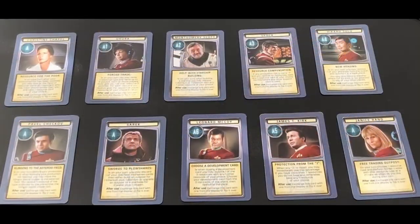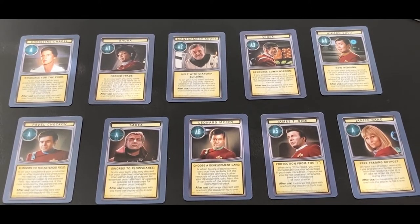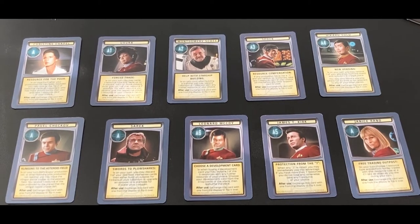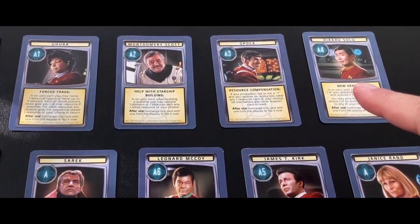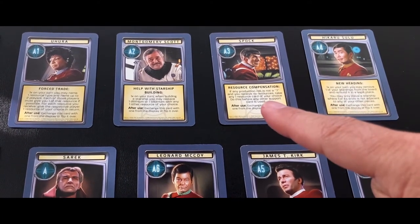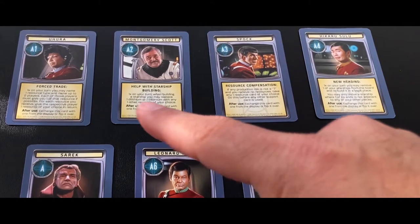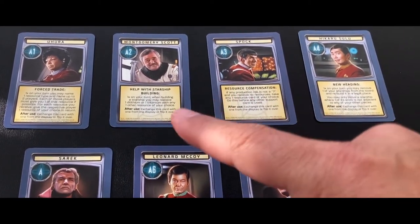Place the support cards side-by-side beside the game board, A-side-up, to form a display. Each player starts with one support card. In a four-player game, the oldest player receives A-4, the player on their left receives A-3, and so on. In a three-player game, the oldest player would receive the A-3 card.